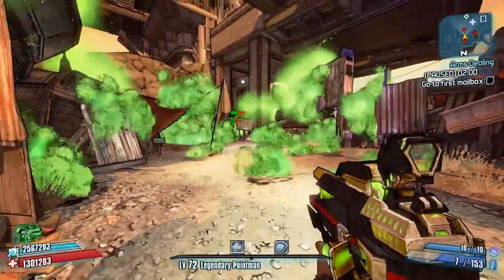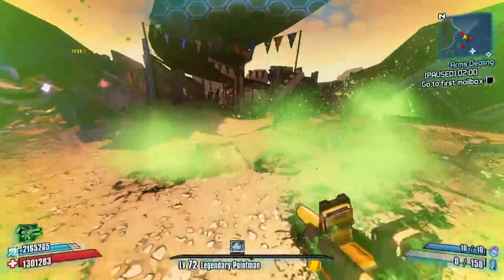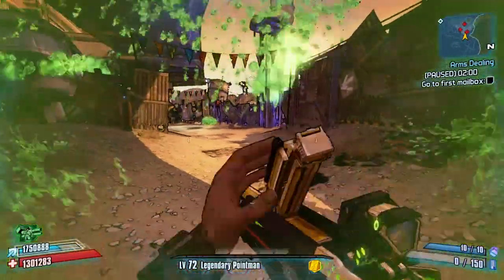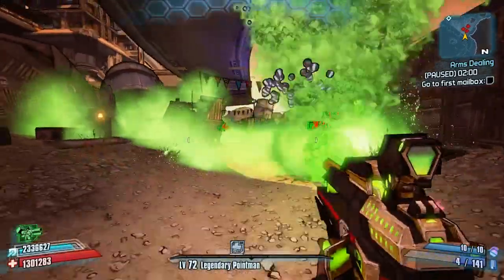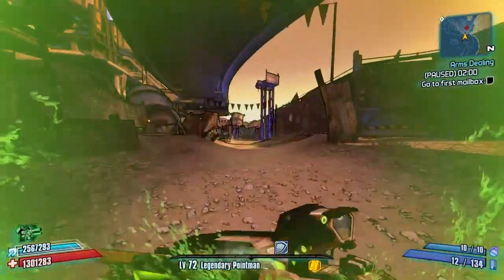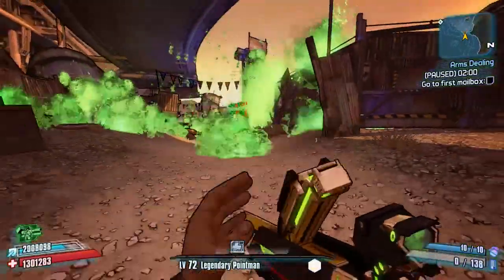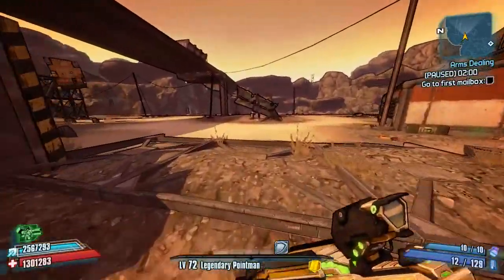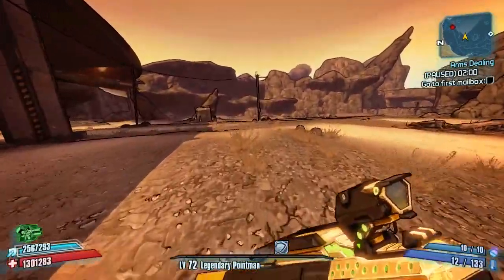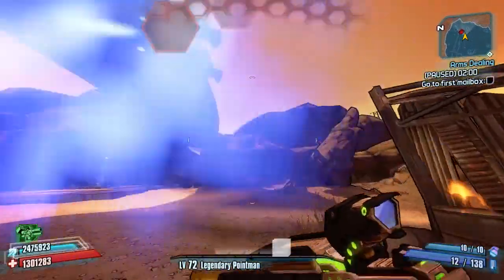There is zero chance of friendly fire listed, but I'm not fully convinced — I seem to be taking a lot of damage from the elements of this weapon. Although the bullets themselves don't hurt me, being in a cloud of acid does put me under damage, as you can see there. I believe there is a very small amount of self damage.